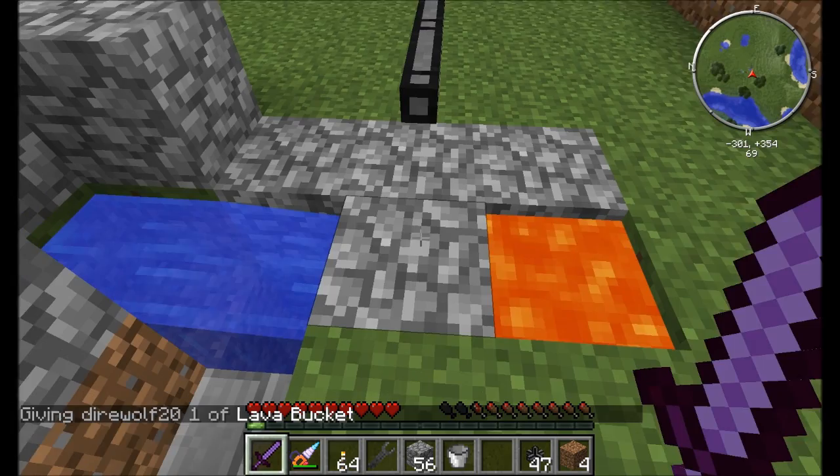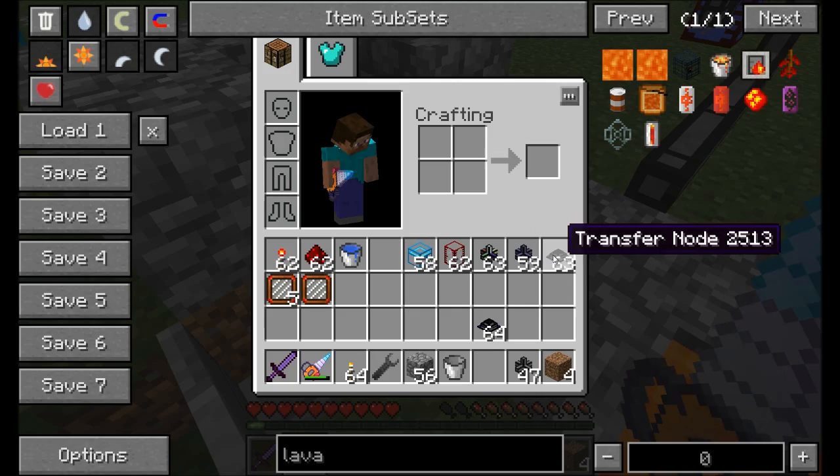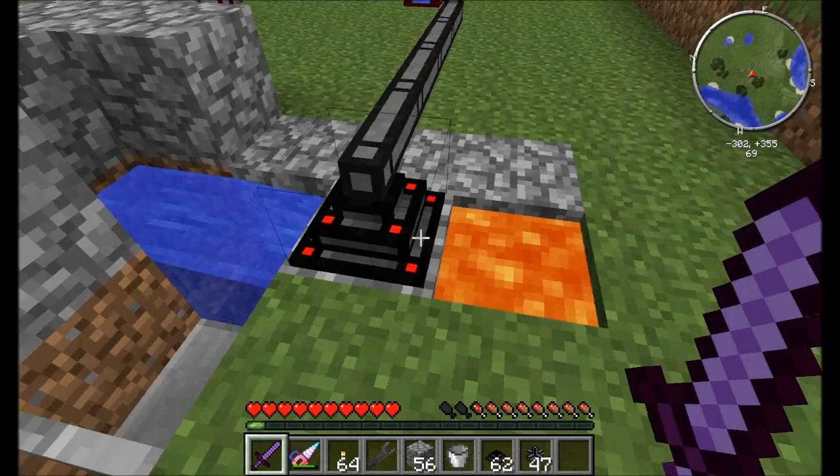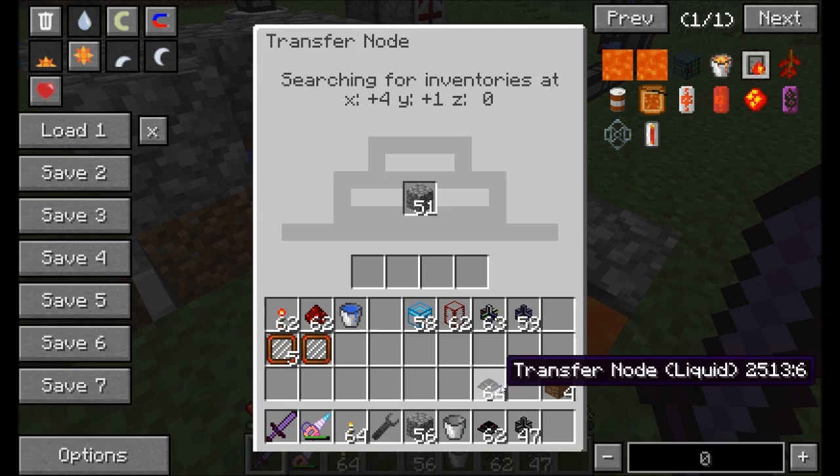You've made cobble gens before, right? Remember how liquid nodes can automatically transfer liquid? Well, if you set up a cobble gen you can use item transfer nodes to collect quite a bit of cobble — in much the same way that you can use liquid transfer nodes to create lots and lots of water for yourself.